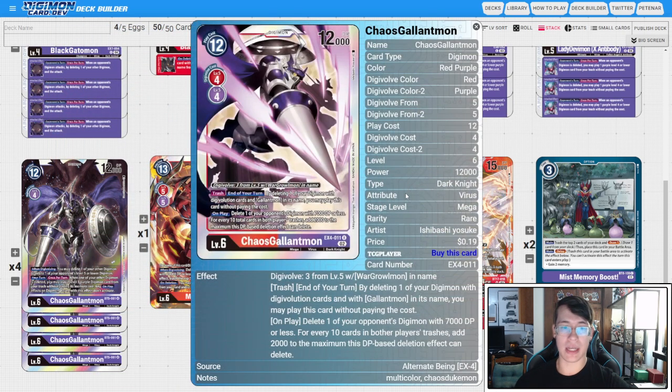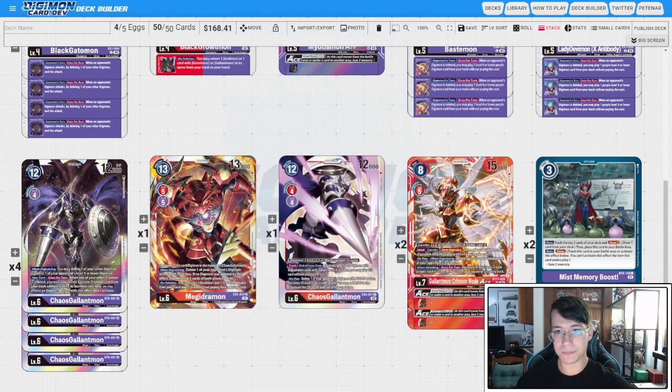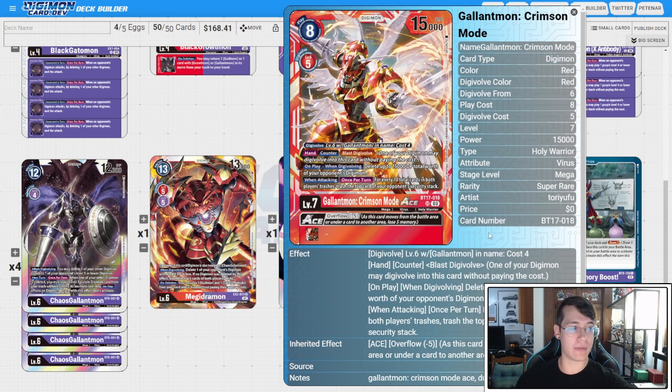Then we have one copy of EX4 Chaos Gallantmon. At end of your turn, from trash you can delete one of your Digimon with 'Gallantmon' in its digivolution cards to play this card without paying the cost. On play, delete one of your opponent's Digimon with 7K DP or less — for every 10 cards in both players' trash, add 2K to the maximum DP you can choose. So you need 20 cards in trash to hit the lower end of Level 6s. I like this more as a board breaker — if your opponent's in an awkward spot with a low-DP body and you've been trimming the board with Chaos Garurumon and Megadramon, just pop your stack, go Chaos Gallantmon, and clear their board. With Analog Youth in play you get memory back, and this still threatens Crimson Mode Ace.